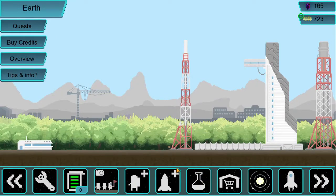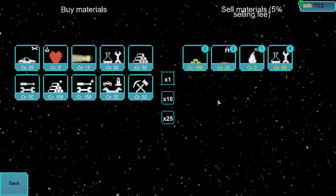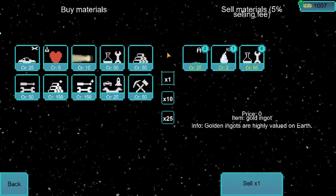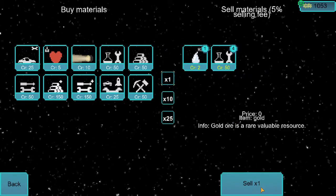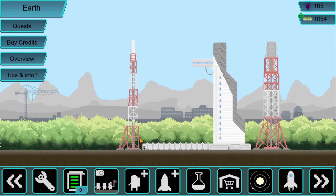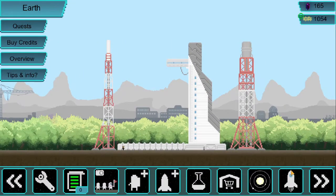We'll return to Earth — we still need those satellite thingamajigs. Oh, we got gold! Sell — gold is worth a lot. These other things are not worth that much, and water is practically worthless, but hey, we've gotten some stuff which is always great.